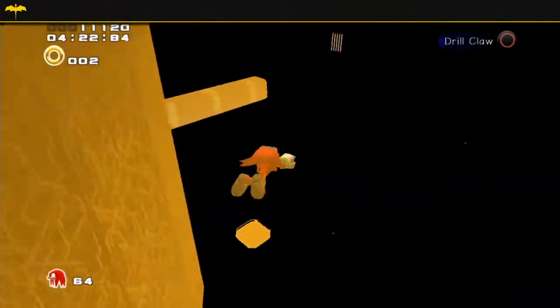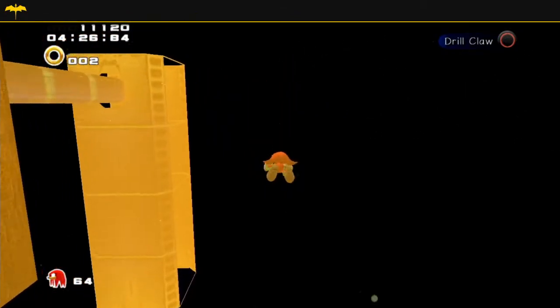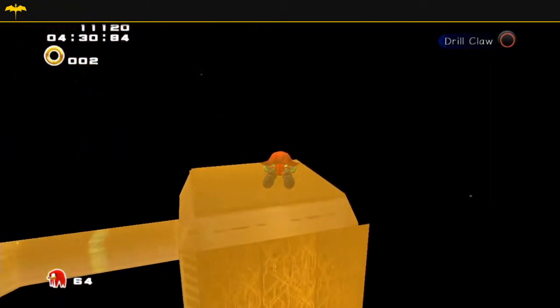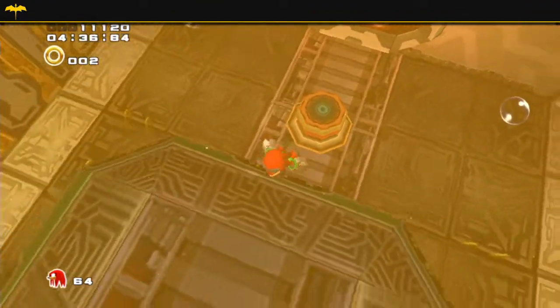So you jump out of the water and then you're flying behind this wall. You can see we were just there. Now you want to fly over to this bit right here where you can see those bars. Fly over, you see this top bar and then this little room here — this is where you want to fly into. You can just go through the wall and there's the button. Pretty neat.